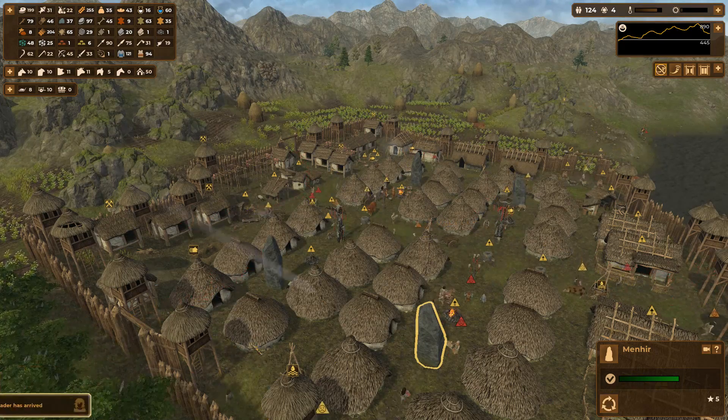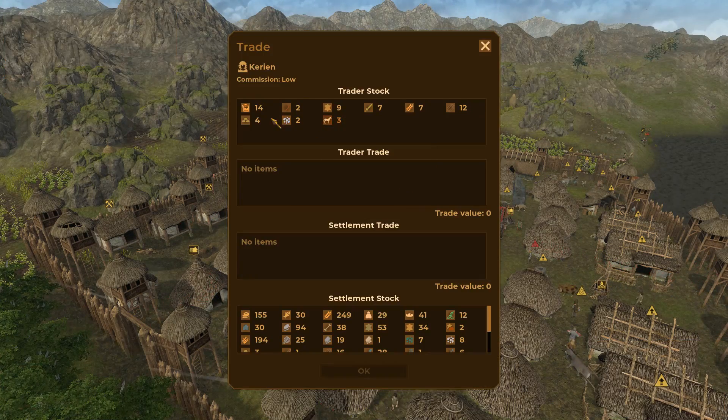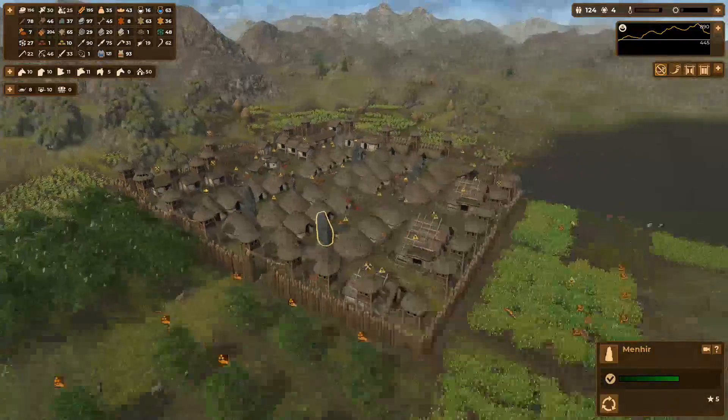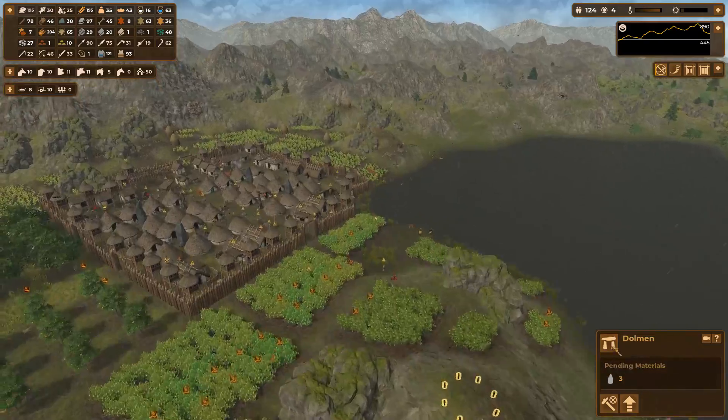Another trader - everyone keeps coming. Is it because I'm buying a lot of your stuff? That's why you guys keep coming to hang out? This is getting a little frustrating how often I have to trade. I love the shift-clicking mechanism where you just shift-click everything - 10 units at a time.